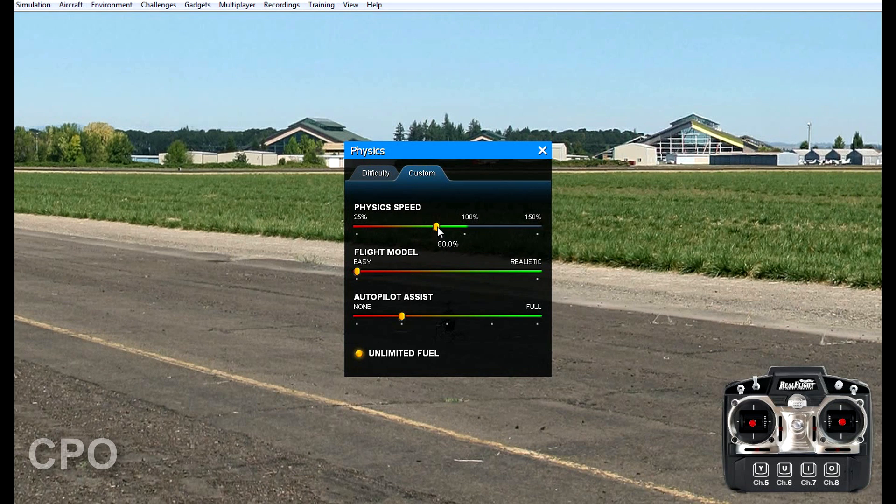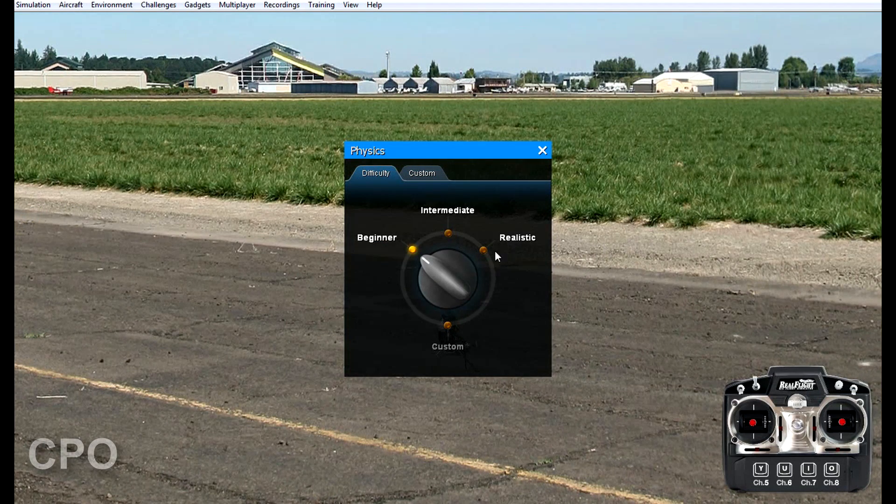In beginner mode we have a reduced physics speed — 80% of our speed — a really easy-to-fly model, and we've also got a little autopilot assist which is kind of like self-leveling. It tries to help you keep the aircraft level.